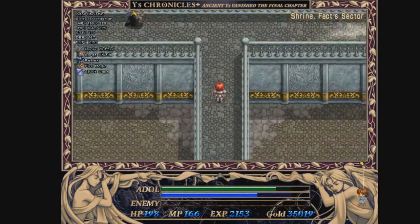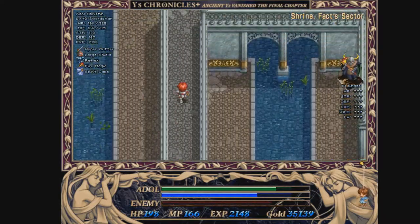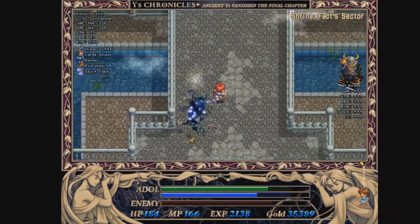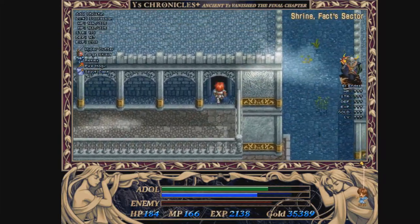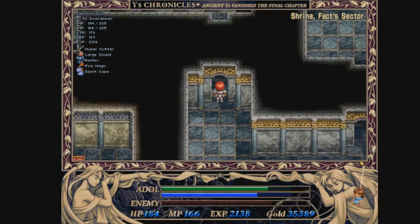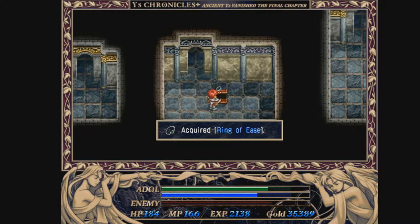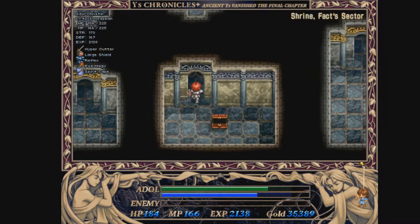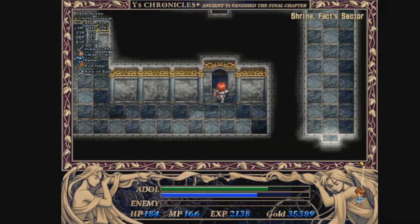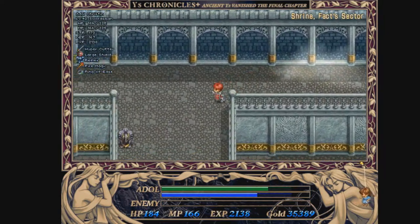Head straight to the fact sector. We should find a Ring of Ease in here. This is a pretty good item — what it does is cut the HP consumption you have by a good fraction, making boss fights a lot easier.